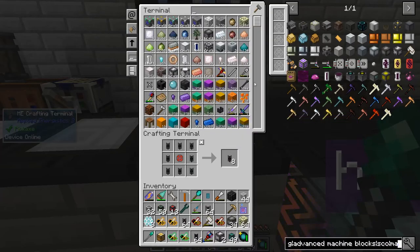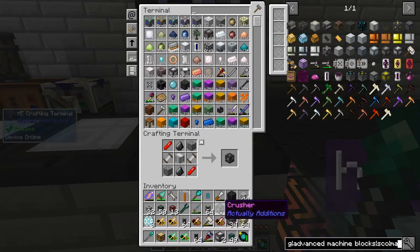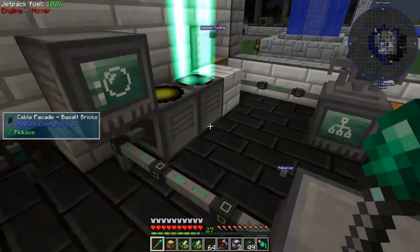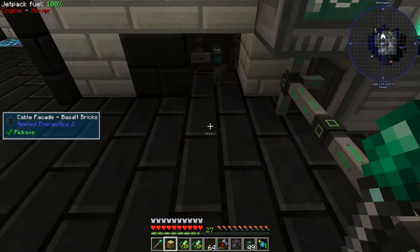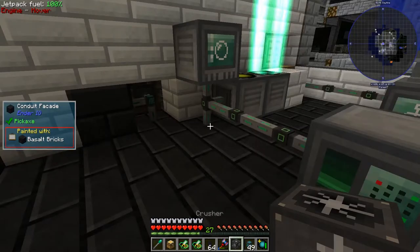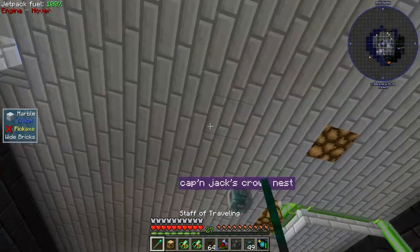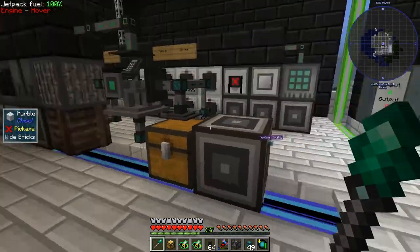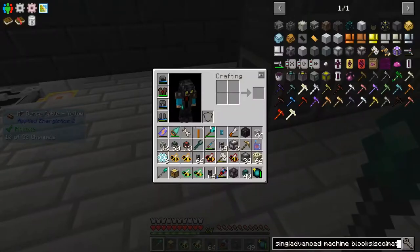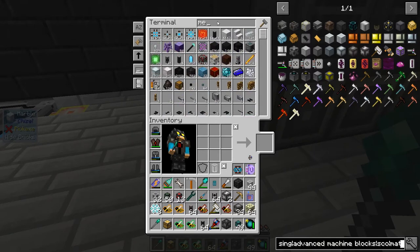Let's see about the Actually Additions crusher. So it was this and then this, and then this and this — oh, that was easy. Do you run on RF? We've got some RF here. I want to automate this a little bit. Let's take this upstairs and put it with the rest of our machines on here, since we've already got a bit of power going on. We'll probably just pop another ME interface — we've got 10 channels there. So let's grab another ME interface and put it on this gap here.